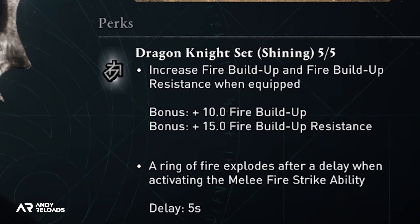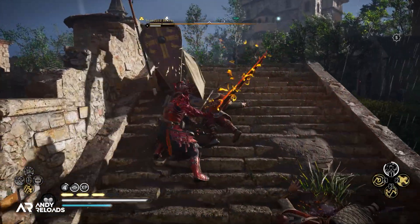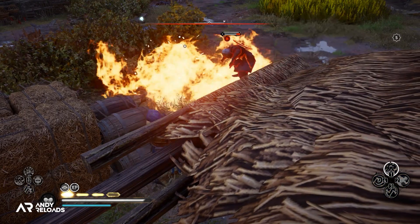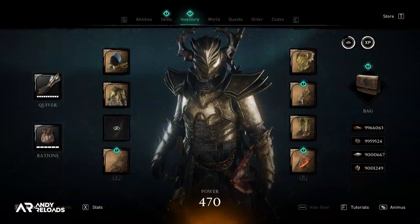Moving on to stats — this is where the ring of fire ability comes from. We have an increase of plus 15 fire buildup and another plus 15 in fire buildup resistance when we equip the whole set. This contributes to the ring of fire that explodes after a five second delay when activating the melee fire strike ability in your ability wheel, which slowly pulsates on the ground before it actually erupts, dealing damage to everyone inside and slightly outside it.